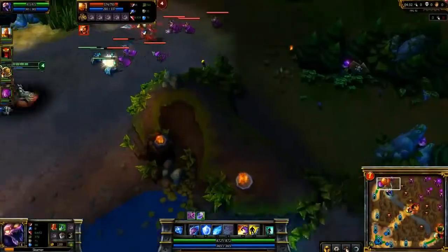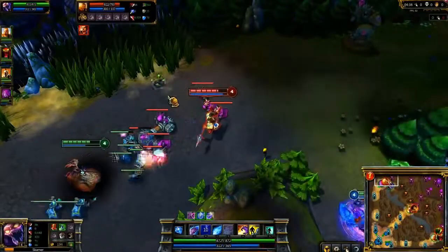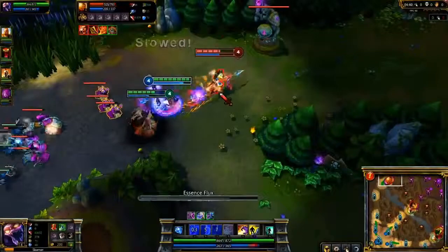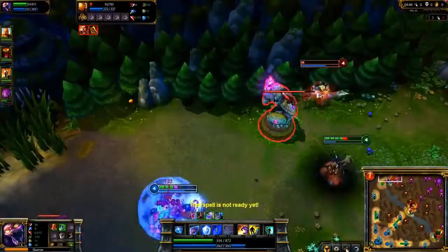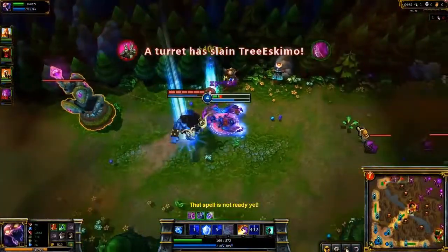After your initial jungle pattern, grab Boots of Speed and a Sight Ward, then look for a gank. I find Xin Zhao and flank behind him. Morgana reacts to my aggression, and with a slow from Crystal Slash, lands a Dark Binding. Unfortunately, I underestimated Xin Zhao's health, so instead of taking the kill right away, we end up both dying to the turret. However, as with all first blood gains, it was worth it.